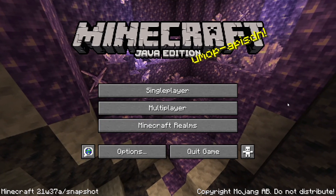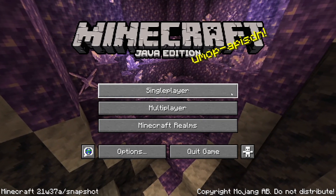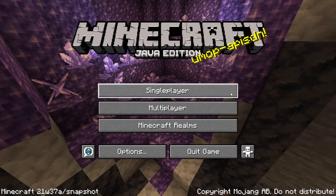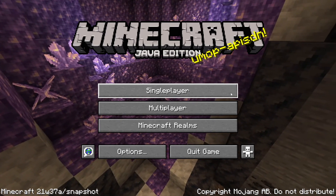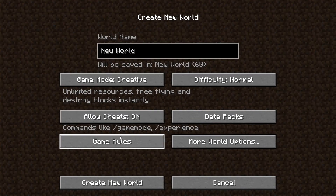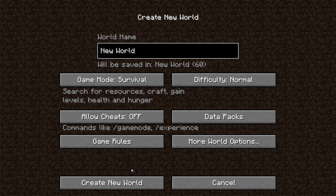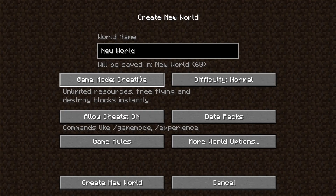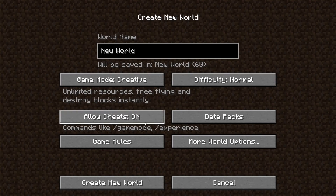Then once you're actually in game, what you're going to want to do is click on single player and create a new world, since old worlds will either be incompatible or they may break unless you back them up. I just want to make it creative and allow cheats on just to see all the new stuff. Obviously if you just want to play in survival, then do that as well, but if you want to explore all the new stuff, I would recommend creative with cheats on.